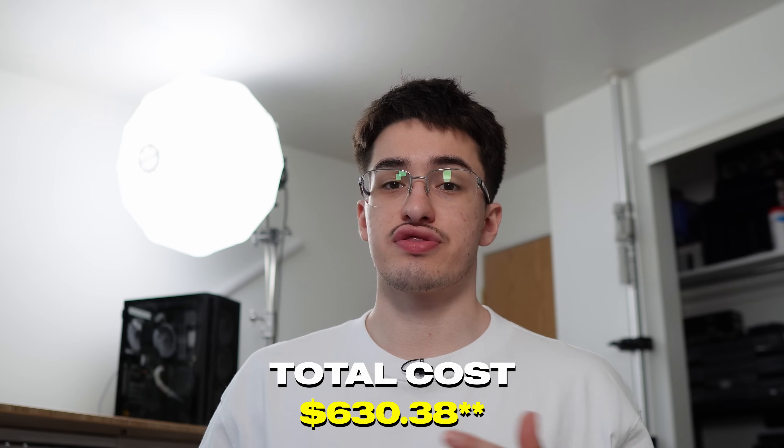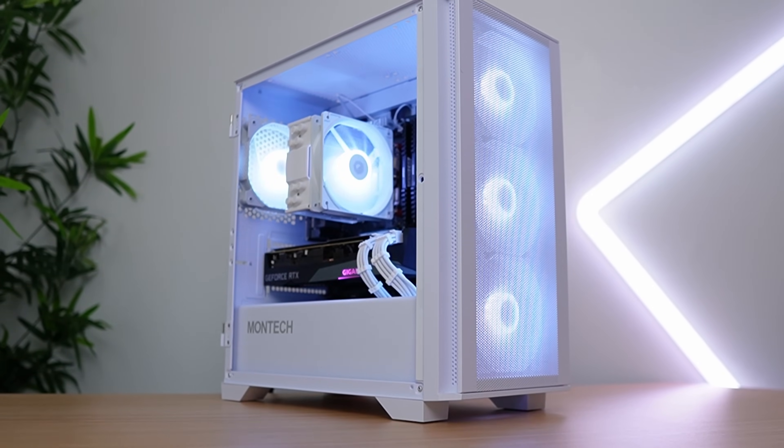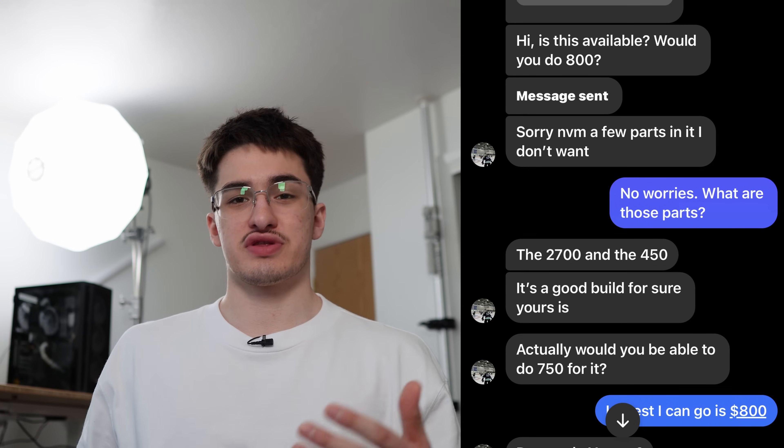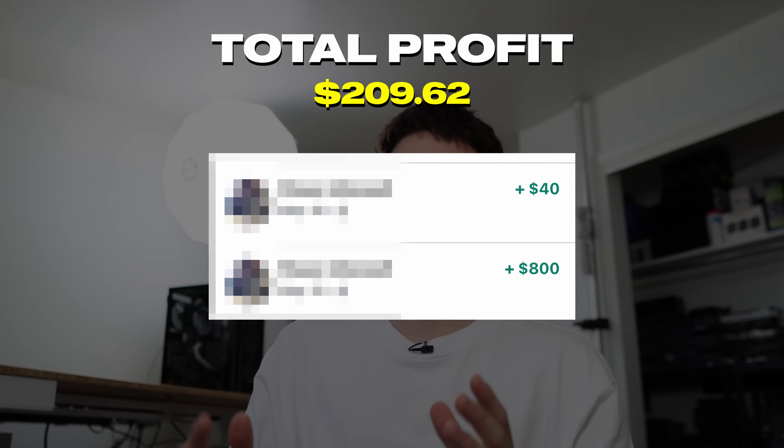I actually built two of these systems with basically the same specs — the only difference is the motherboards. I believe that difference is the reason we sold this one. One computer has a B450 motherboard. When the buyer originally messaged me, they sent an offer of $800, which was $75 less than my asking price. But then shortly after, they said nevermind, they didn't like some of the parts — specifically the CPU and motherboard. Instead of just letting them go, I told them: hey, one of them actually has a B550 motherboard. Luckily that made them want to buy it again. I also got away from the $800 lowball offer and secured $840 on Venmo. That gives us a sweet profit of $209.62.